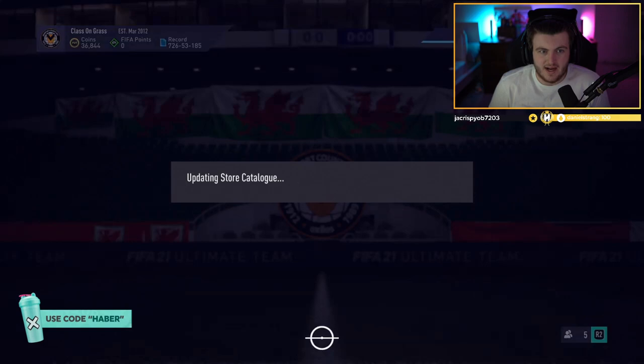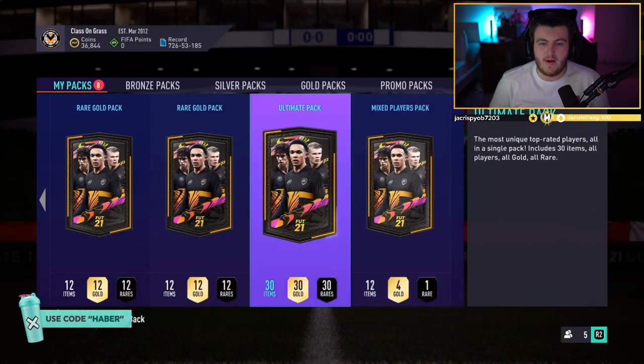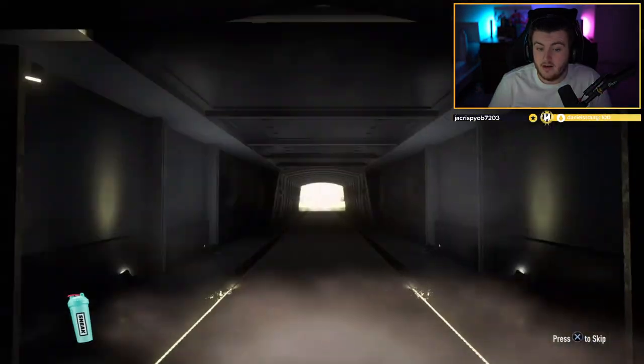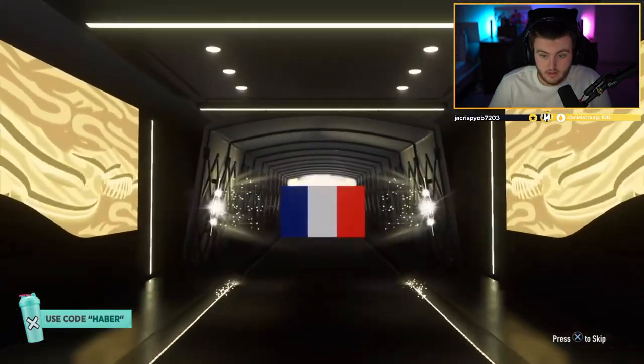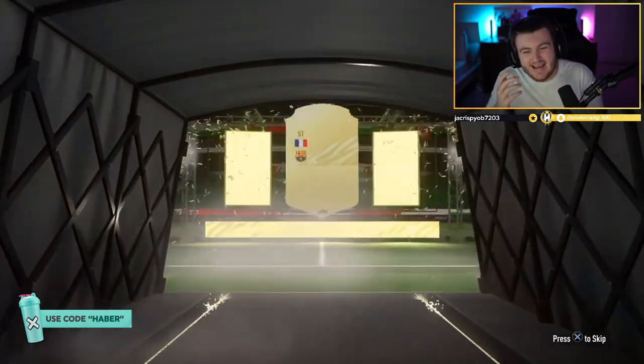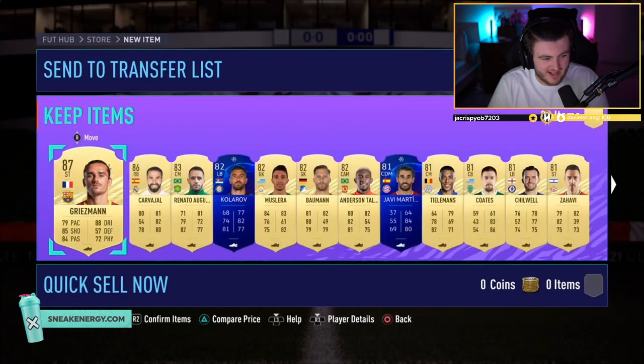Is there a free ultimate pack slash rare mega pack to be opened here? There it is — the free ultimate pack. Can we get a walkout in this? Little Prime Icon Javi right there. Can there be a walkout in this ultimate pack? There can! What's it going to be? French — oh wow. I thought that was Mbappe. Griezmann's not bad, Griezmann's decent. You've got an ex-Barca and a current Barca in your last two packs — Griezmann and Carver Howe. Two walkouts in one pack! Finally, you love to see it. Let's go.